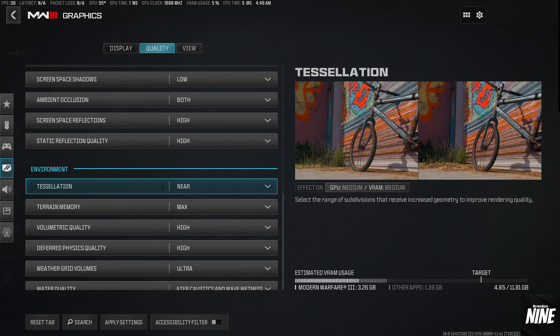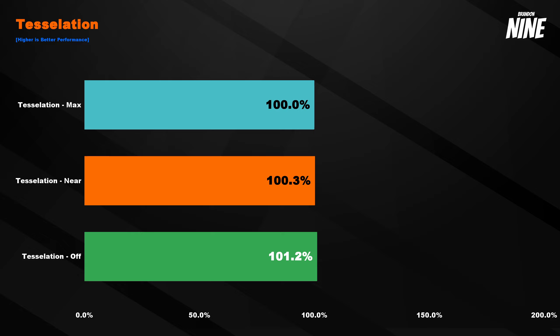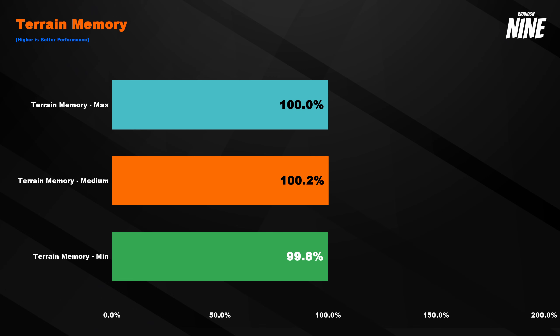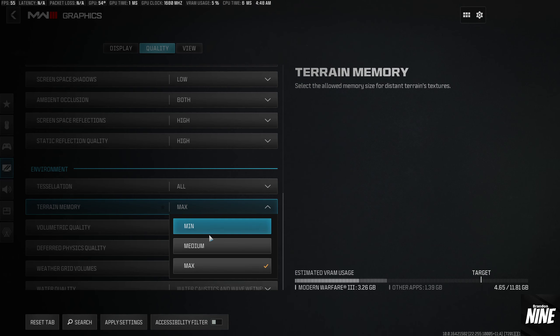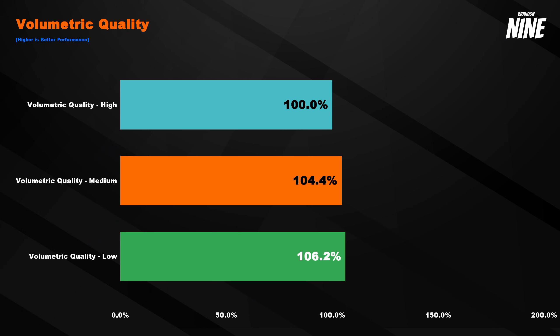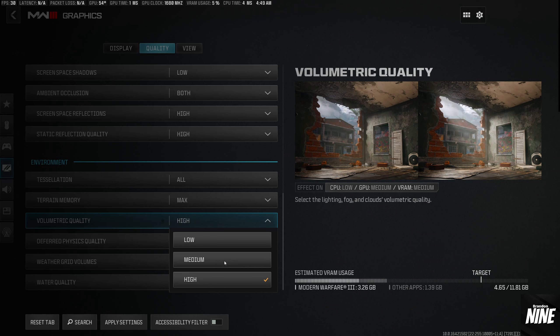For tessellation, there's no real performance difference unless you turn it completely off — about 1.2%, which is within margin of testing — so I recommend setting this to max or all. Terrain memory also showed no difference in testing, but in bigger open areas later in the game having it on max will help, so run that on max as long as you have enough VRAM. Volumetric quality: I recommend medium — you get a 4.4% performance increase going from high to medium with very little visible difference in effects like atmospheric smoke.